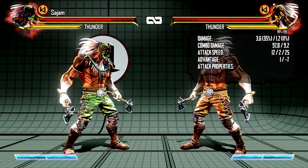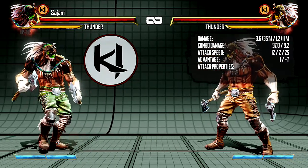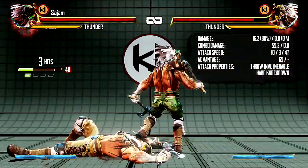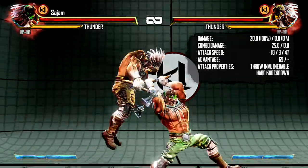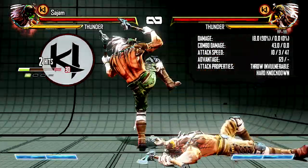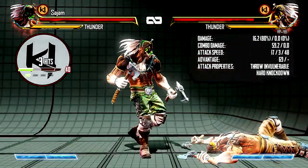For example, if you do an uppercut and then stomp and they block it, you can instant cancel, dash through, and then command throw them — you can go for some kind of mixup off of it. Thunder's a really mixup-heavy character. He has great okizeme off his command throw — like you can take a step and decide if you want to cross up or not, it's like a 50-50 where your opponent has to guess. You can also empty jump and do another command throw or something like that. Thunder's setups are really, really sick.